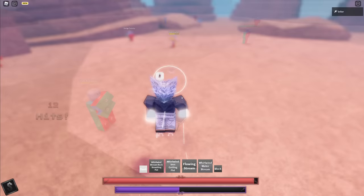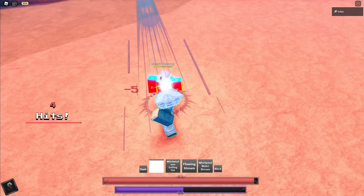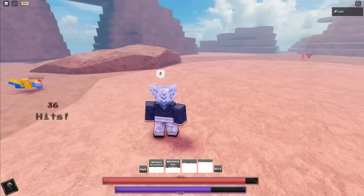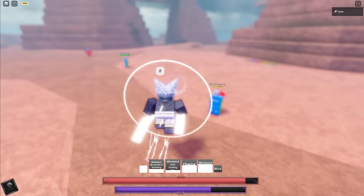So yeah, his base is pretty good. There's no complaints there. If you land everything in his base, you should be able to 100-0 your enemy easily. You start with a gut punch, do a barrage, then another M1 combo. After that, you pretty much just bread and butter — use your combo extenders, use your guard break when you need to, and use your counter when you need to.